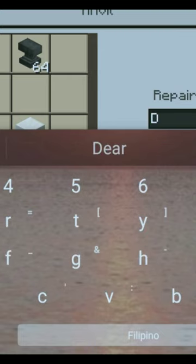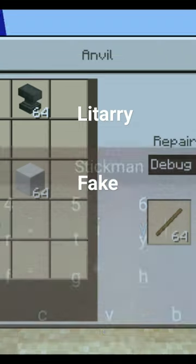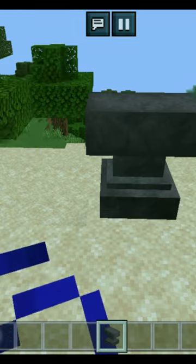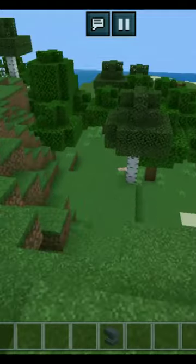Okay, we're gonna do that. This is not fake clickbait guys, this is not fake. Then we're gonna use the debug stick. You see, it's not enchanted but it's working. Let's see.